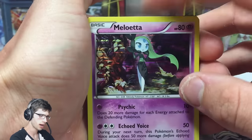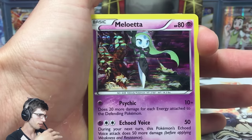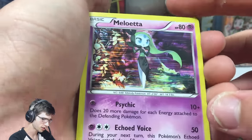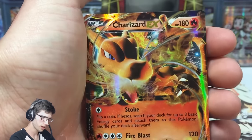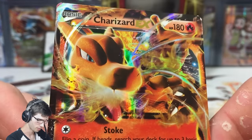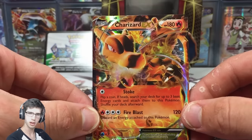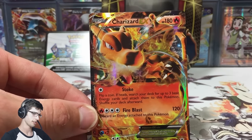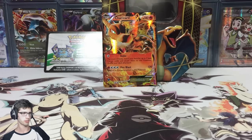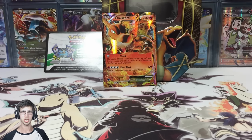We got the Victory Bell reverse holo rare which is nice, then the holo rare from Legendary Treasures — fairly average, but it's a nice looking card art-wise. And of course the freebie — the Charizard EX promo — which just looks really powerful. The flame shine goes straight through Charizard's mouth. Let me know in the comments what you think of that Charizard art because I think it looks pretty sweet. Be sure to drop a like if you enjoyed the opening, subscribe if you're new, and I'll see you guys in the next one. Thanks for watching and peace!